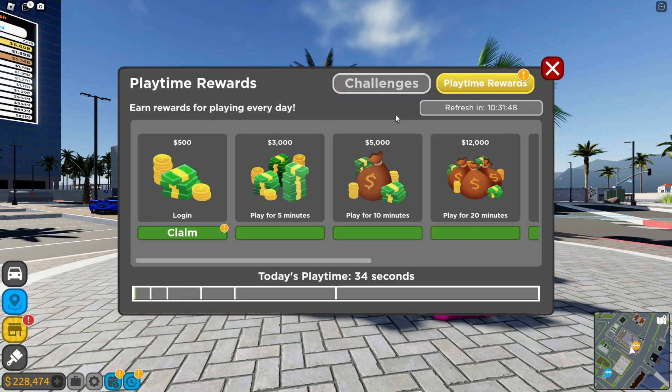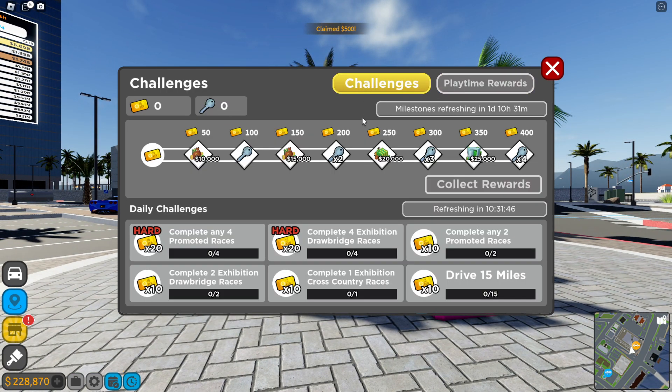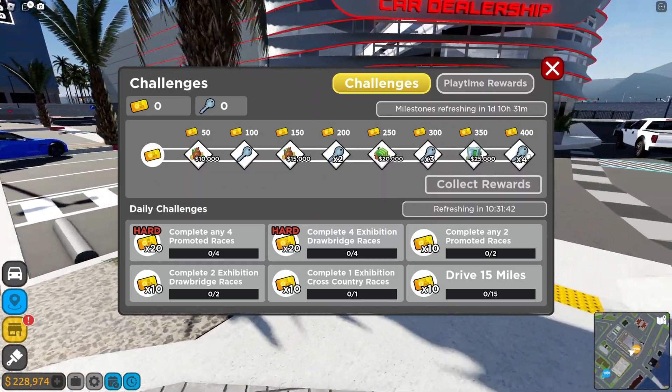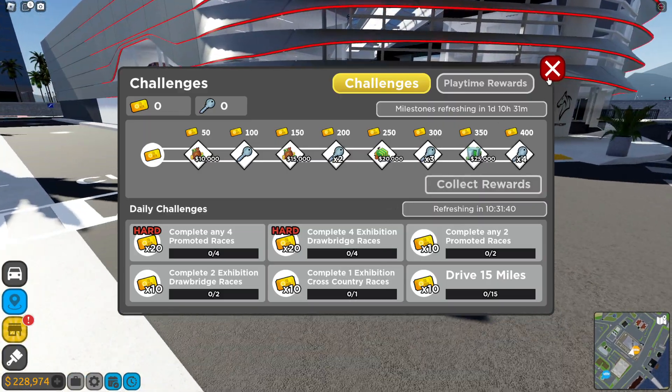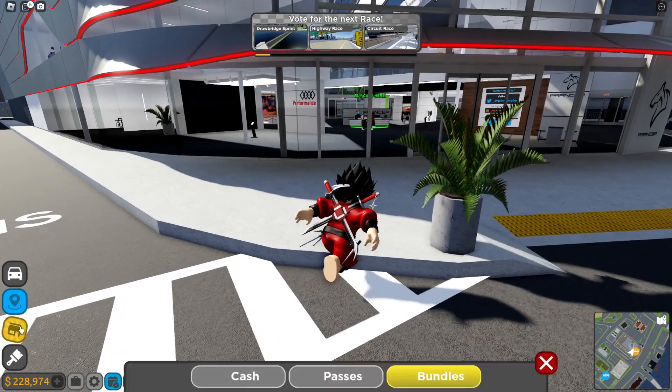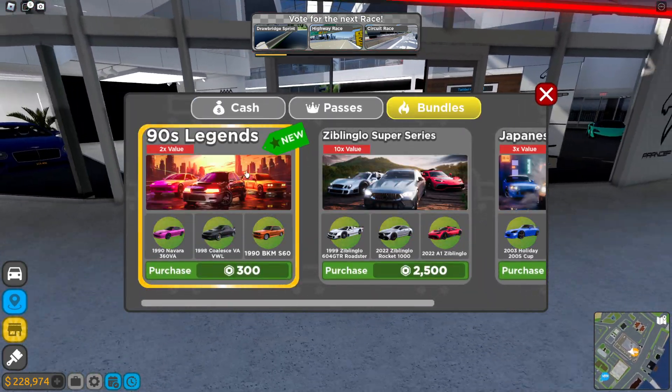You got a bunch of challenges, play time you can claim with challenges. You can complete this whole thing and get yourself a bunch of keys. I don't exactly know what these keys all do, but they're gonna give you something at least. So you get a brand new bundle.